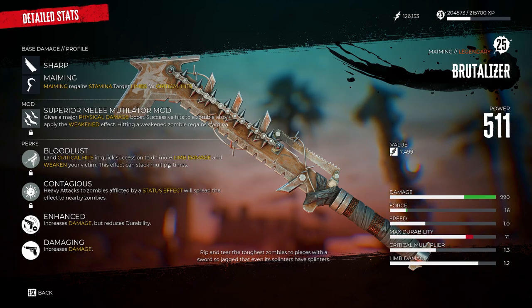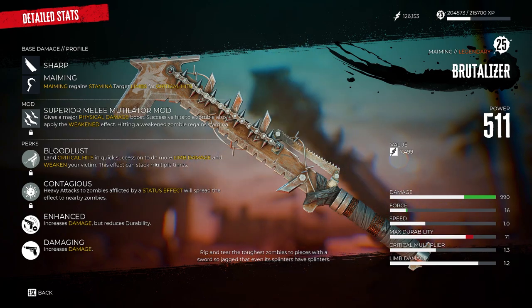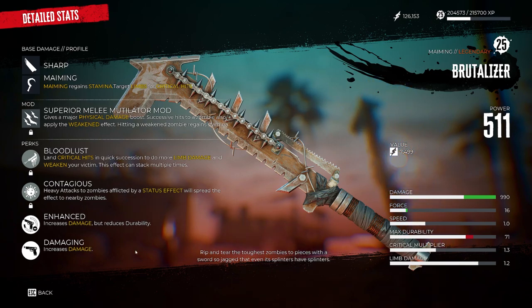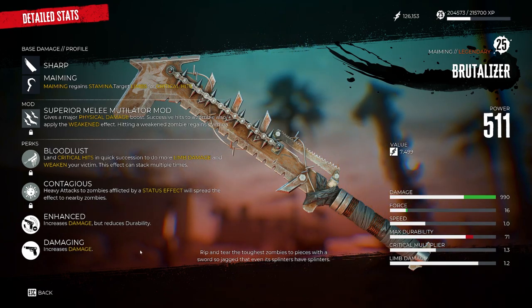With certain slays, they have an intrinsic ability to attack quicker after a succession of hits and stack that up. This also works well with characters like Jacob, so it's a very good weapon overall but works even better on certain characters. Another perk I have is Contagious, which is great. And then we have Enhanced, which gives more damage and increases damage further. You can also increase attack speed — your choice, wherever you want the build to be.